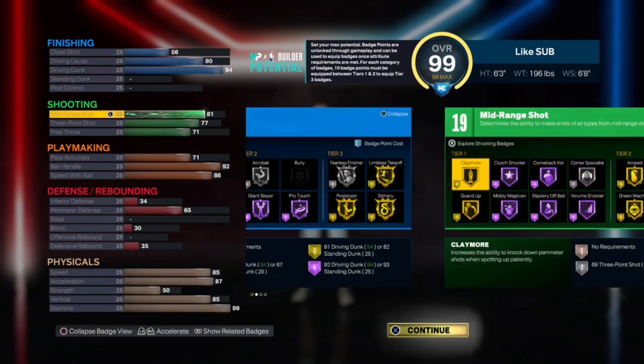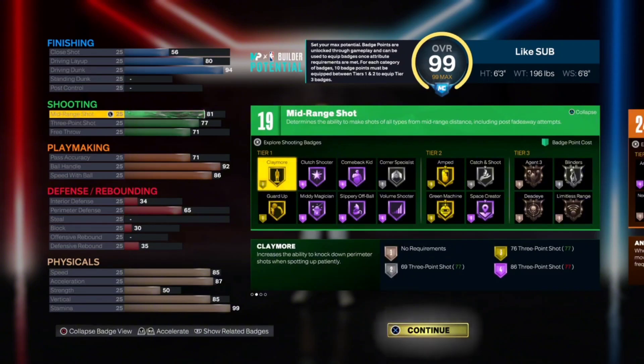For shooting, I went ahead and gave him an 81 mid-range and a 77 three-pointer, so you can still viably take this to the park and shoot the ball. You're not just a slasher. With the 81 you still get good jump shot bases — you get hall of fame any magician, gold amped, gold green machine.